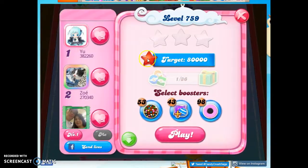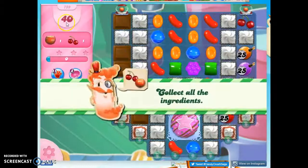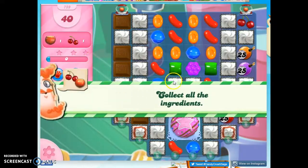Hi friends, this is Susie, your Candy Crush Guru, here to help you solve the puzzle of level 759, where we have 40 moves to collect two ingredients.